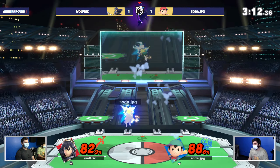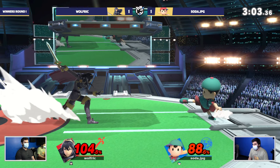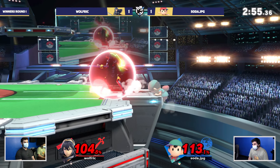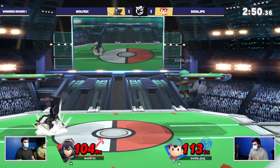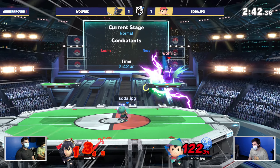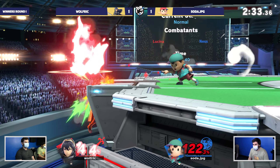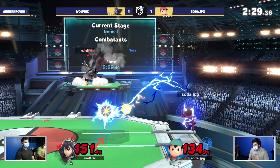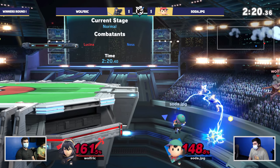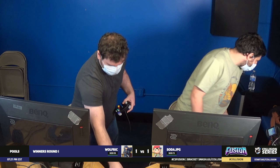Wolfrick is very antsy in this last stock, not able to find his way out of this disadvantage. Soda is racking on the percent and finding a lead for the first time all game. The issue with Lucina rising like that is it puts you off stage but doesn't lead to much. Soda has been doing a much better job adjusting and finding his way out of disadvantage all set. That almost killed — the dolphin slash ritual — those dolphin slashes are the only reason Wolfrick is even remotely still in this game. No jump — the back air steals it out.